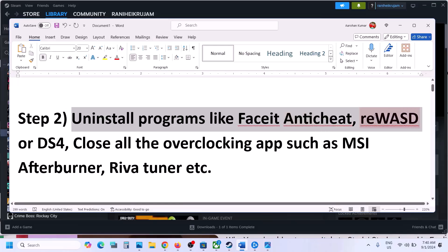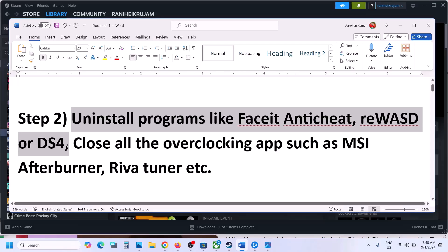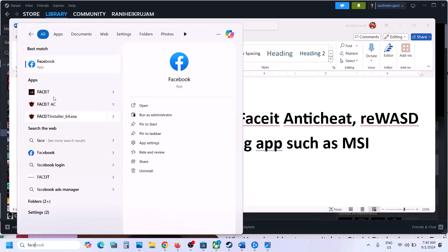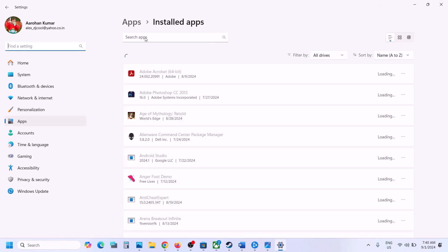The next step is to uninstall programs like FACEIT anti-cheat, reWASD, or DS4Windows. If you have these applications installed, uninstall them. Simply right-click and then click on uninstall to remove the software from Windows.